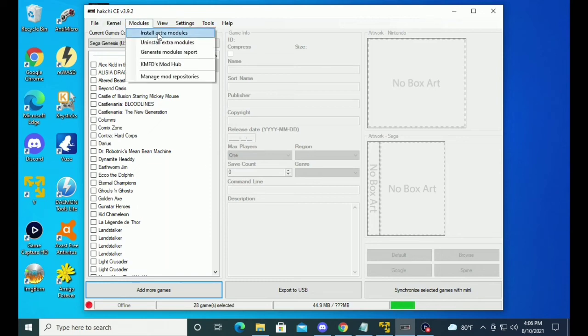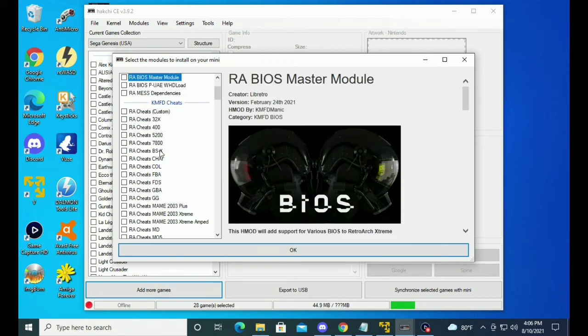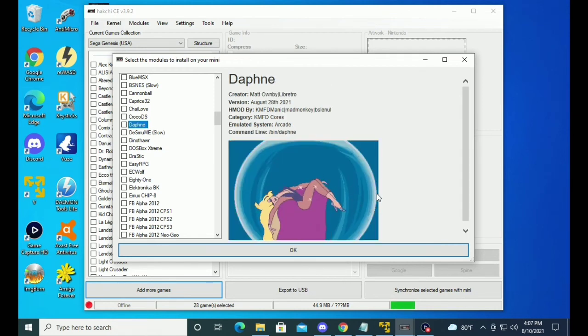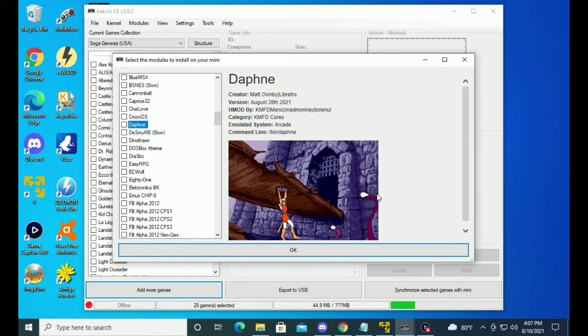We're going to go into modules, install extra modules. And one thing I did several updates ago was add artwork for everything. You can see artwork in here, but I want to take this to the next level. One of my favorite arcade emulations ever was Daphne with games like Dragon Slayer. And when you click Daphne in the next update, you're going to get a nice little animated thing — like a GIF, however you want to say it.